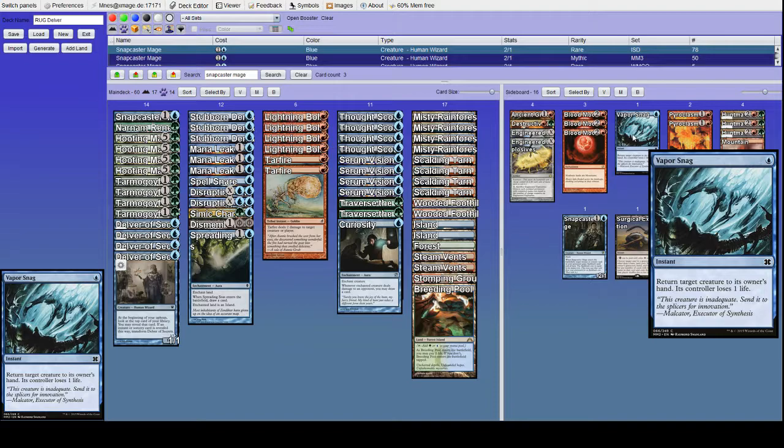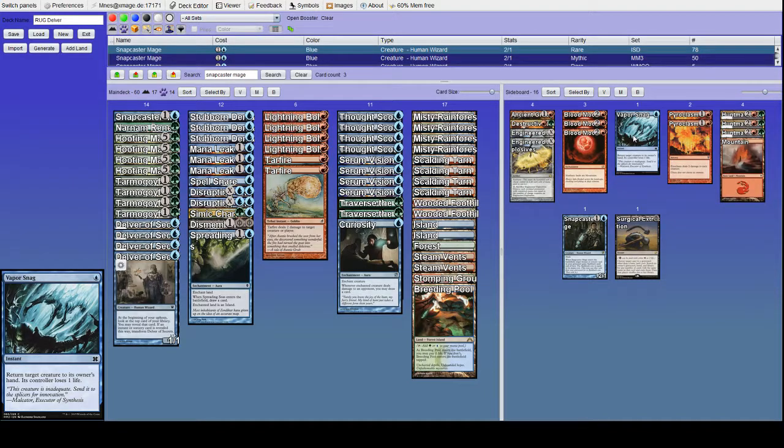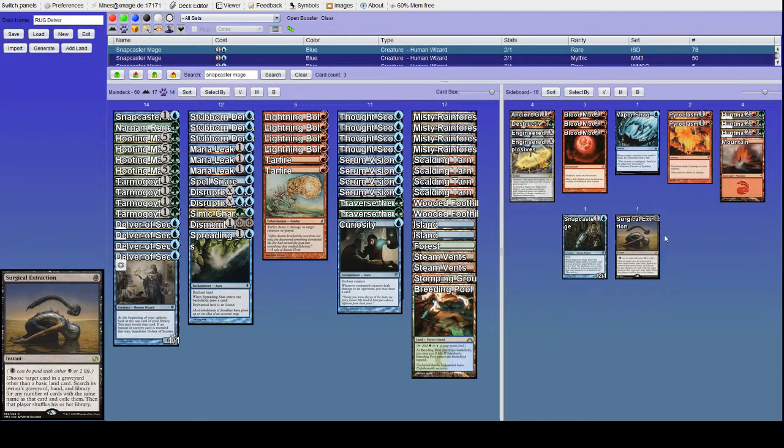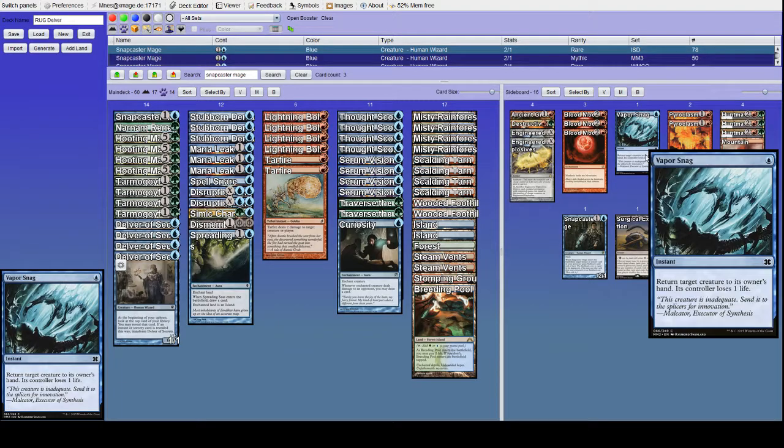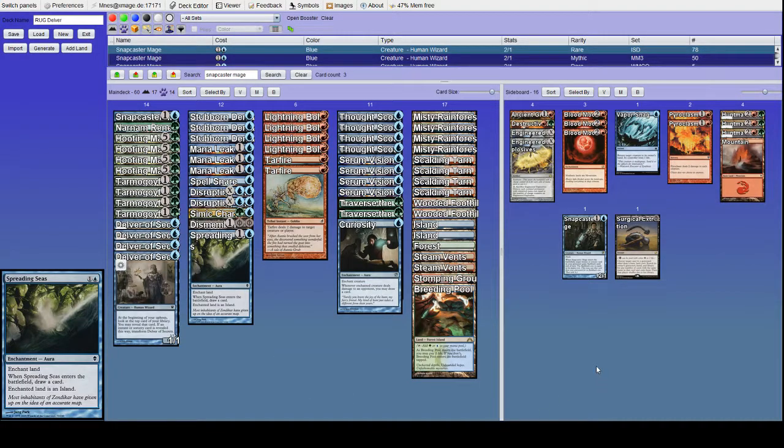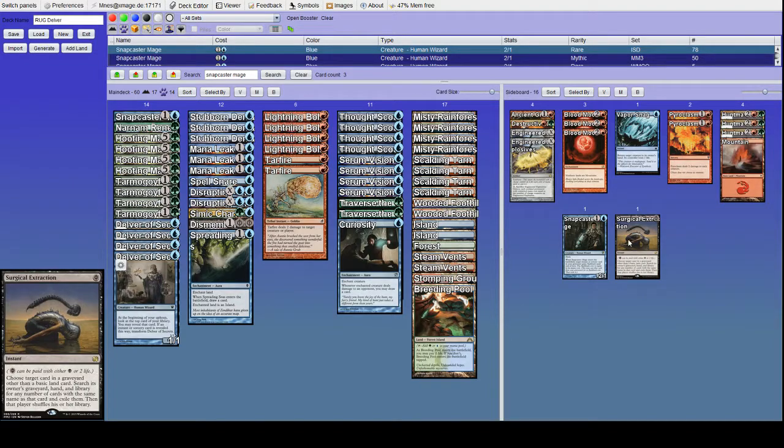Dismember goes to the wayside for Vaporsnag. I like Vaporsnag as a card — I've been an Izzet Mage for most of the time I've been playing Magic, ever since I got the Izzet dual deck, so Vaporsnag is right up my alley. I very much like it against Death's Shadow decks. I've won at least one game against Death's Shadow where Snap plus Vaporsnag gave us enough attackers to get through their blockers, and that one life they lose is definitely relevant.